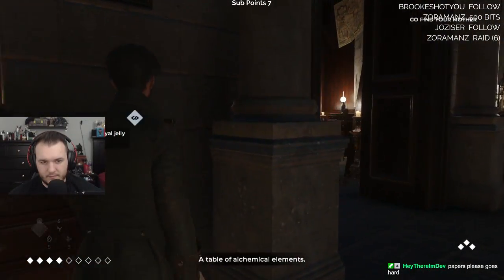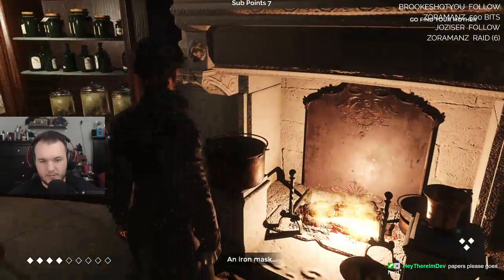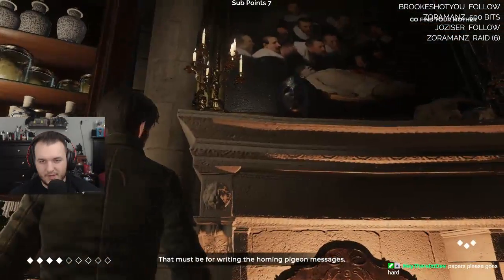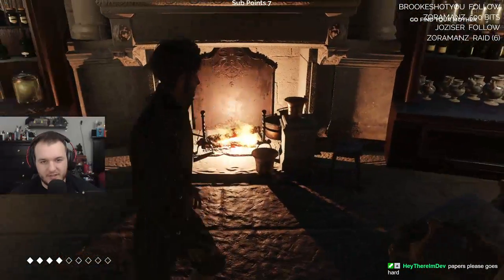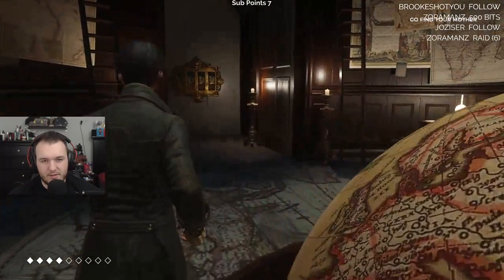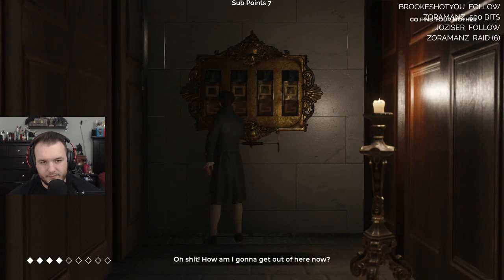A table of alchemical elements — okay, I think that's everything in here. An iron mask, I wonder who it's for. Wait, isn't that bad? I think that's like the first dissection of a human body or something like that. The painting... oh shit, how am I gonna get out of here now?